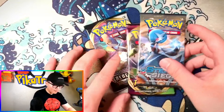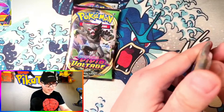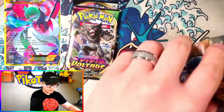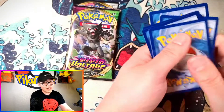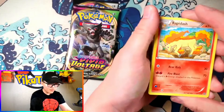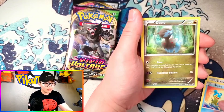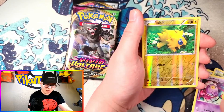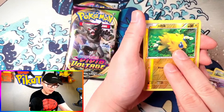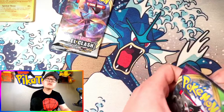Let's warm up with Steam Siege. There's a green code card for you folks who are here for the code cards. We've got Rapidash, a Gardevoir full art — that one's pretty cool — Dino, Larvesta, Aipom, and Joltik is a reverse holo rare. Happy belated 25th anniversary to Pokemon and to all you Pokemon hunters out there. Primeape is our rare.